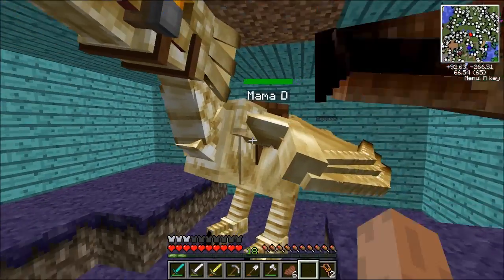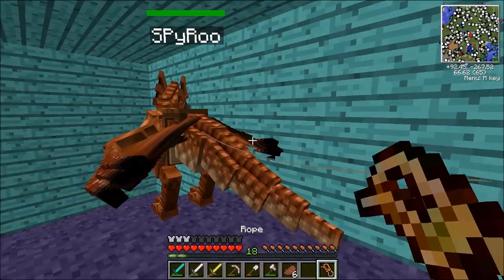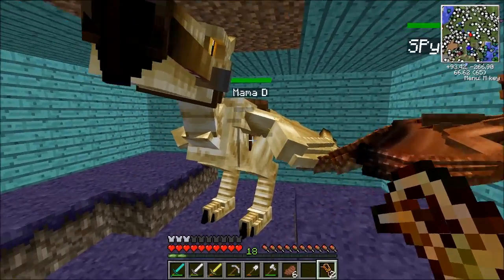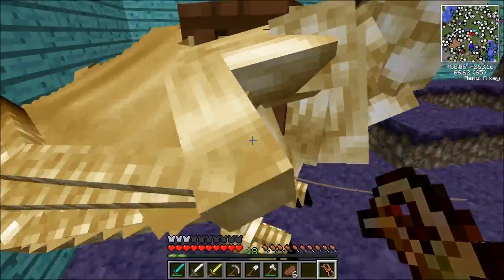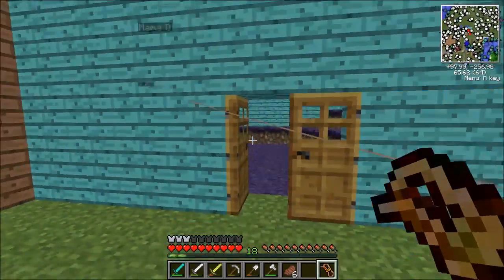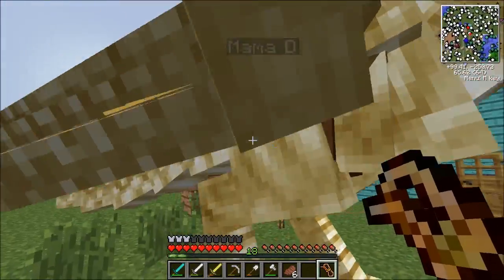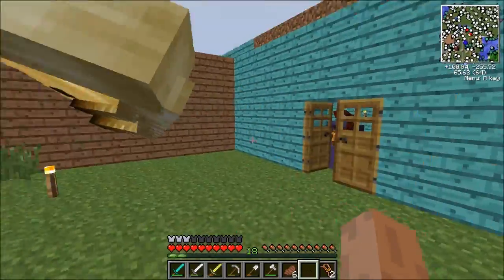All right Mama D, we're rolling out. Oh no, I don't want you — I want Mama D. Can I even put you on a lead? There we go, come on Mama D, we're rolling out. She's so big, holy crap, that's insane.